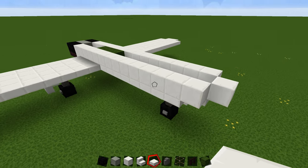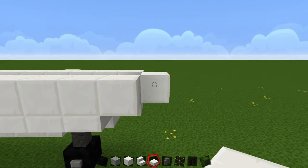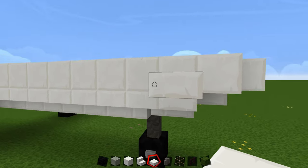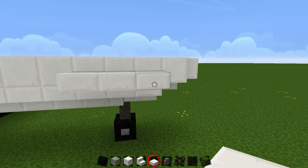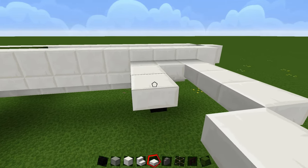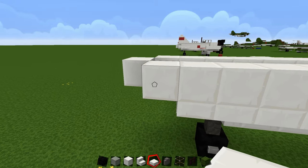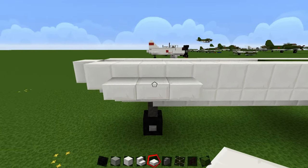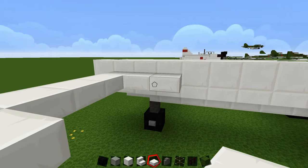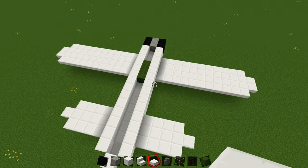Before building the fuselage up, we'll put in the ailerons at the back of the plane. Come right to the back, leave the last block, and place a slab — go four blocks out. Place a one-block gap, then another four. Fill that in. Do the same on the other side: one block, skip one, then four. Fill it in. That's what all the wings should look like.